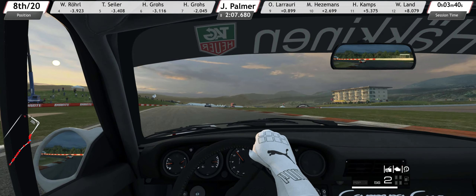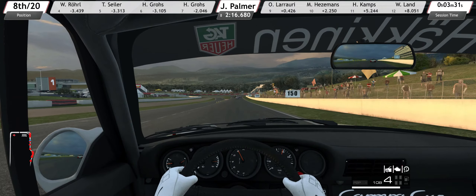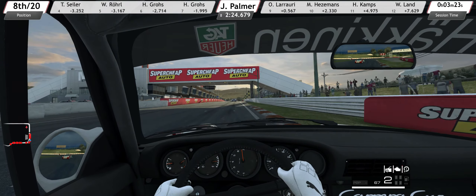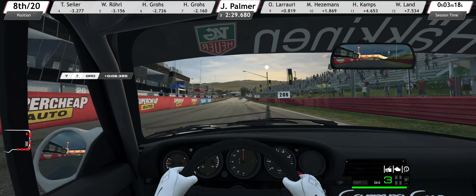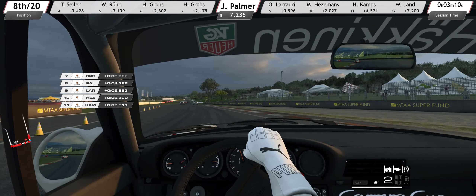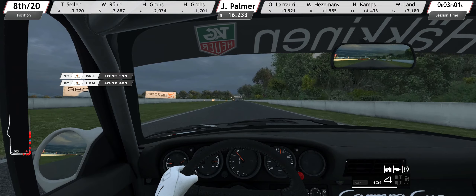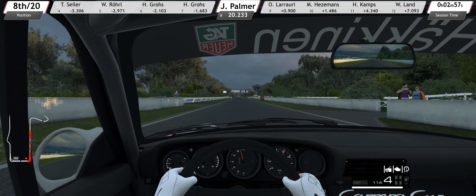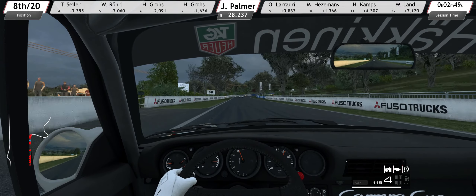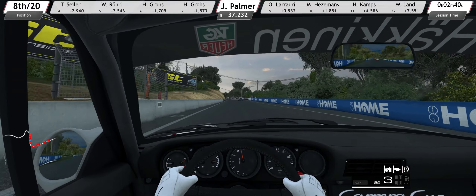Some bad gear shifts on the brakes there. If you run an AccuForce wheel, let me know - do you use the game force feedback settings, do you use the foundation settings, do you use SimCommander software at all, or do you just fire the game up, tweak the in-game settings and use the force feedback that way? Get in the comments section and let me know. Any links to groups, sites, or videos covering the AccuForce settings in RaceRoom would be really appreciated.